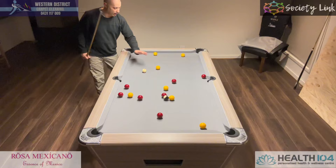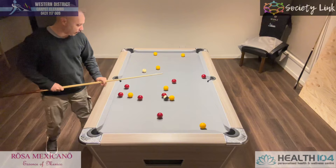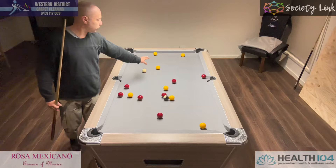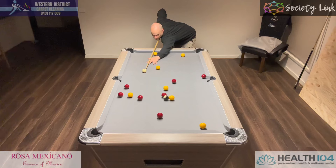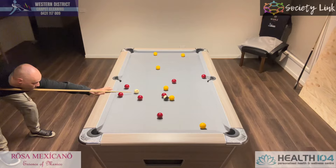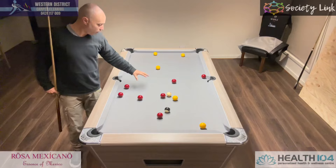Straight away you can mop up this half of the table if you wanted to, but I'm going to leave them there because we have an opportunity to actually roll or stun this yellow in and leave a nice angle to do a soft stun into this red and open up these balls. We should be able to land on either this ball, and we'll have an option for one of these as well.